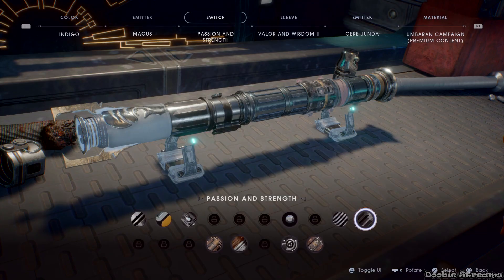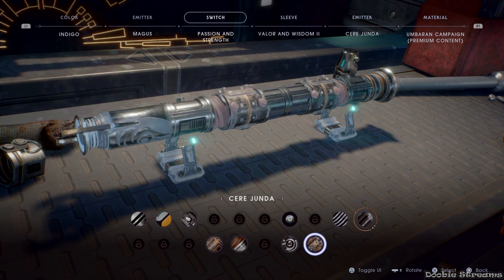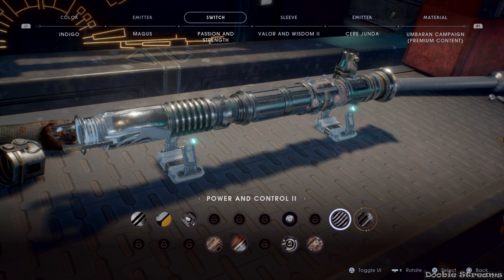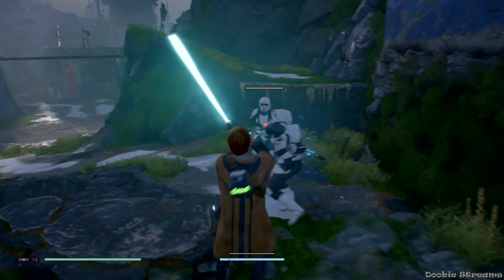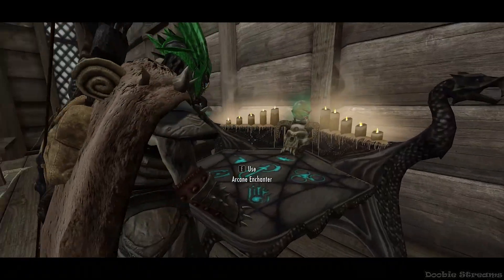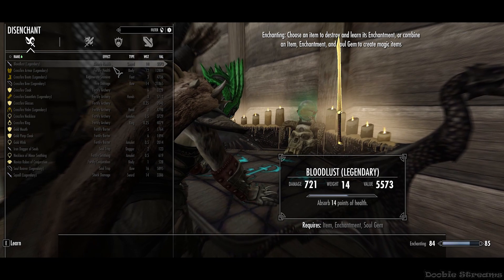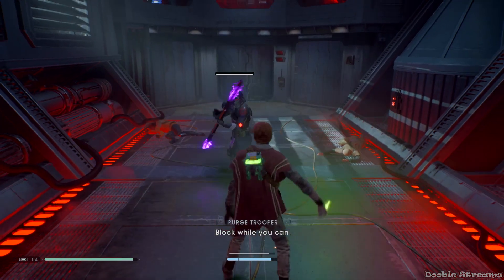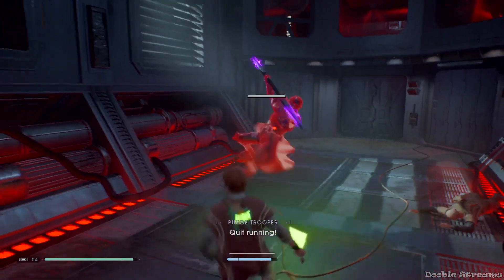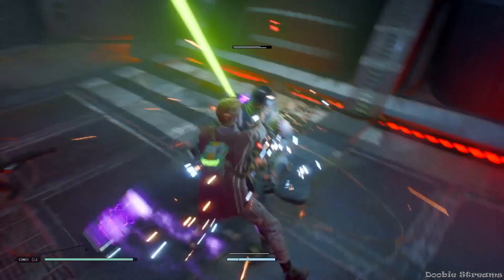Lightsaber parts being only aesthetic seemed like a missed opportunity to me. I don't see why they couldn't make each set of parts build around certain abilities — one for blocking, one for stronger force push, etc. I'm not saying I want to be able to build crazy overpowered gear like in Skyrim, but given the huge pain that exploring is, it would be nice to be rewarded with something other than a crappy poncho.